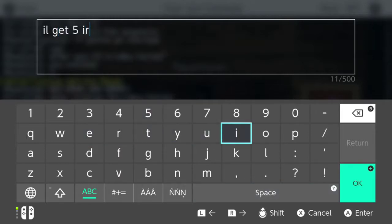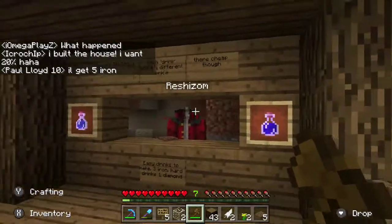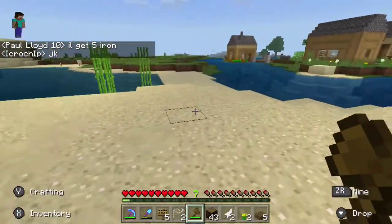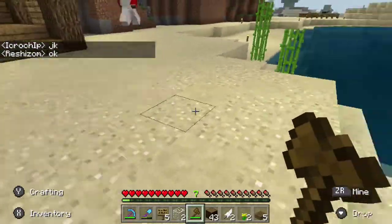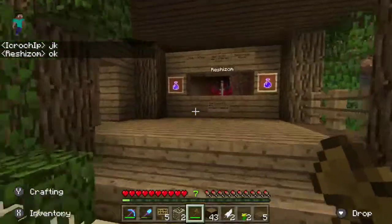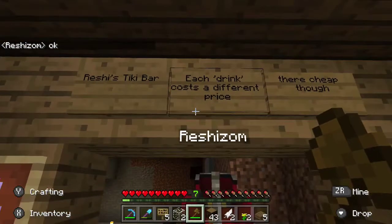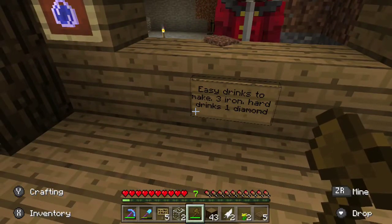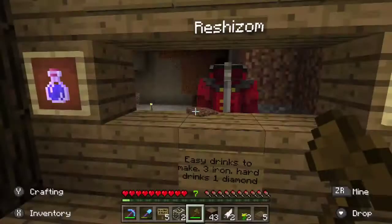Since the last episode, Reshi's arm has built his shop on the beach — Reshi's Tiki Bar. Each drink costs a different price: easy drinks are 3 iron, hard drinks are 1 diamond. He's just charged me 5 iron, so I wonder if I'm being ripped off.